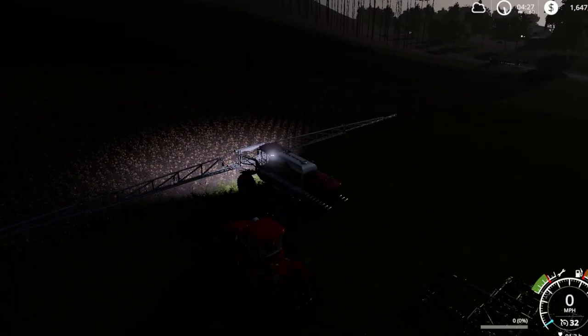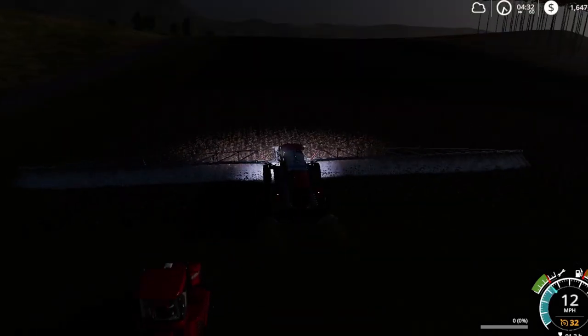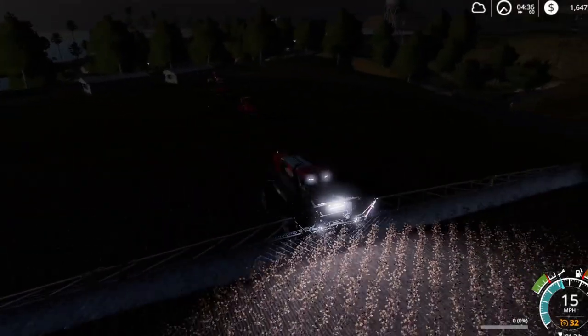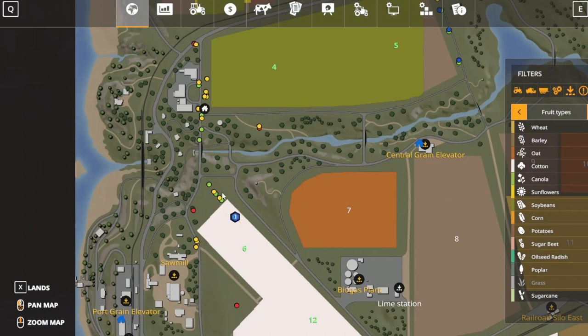Start out first with the fertilizer. Got my worker ready to go — hire them up. I like this fertilizer because it goes 15 miles per hour, so I can go ahead and run my other equipment right in a nice line behind him.